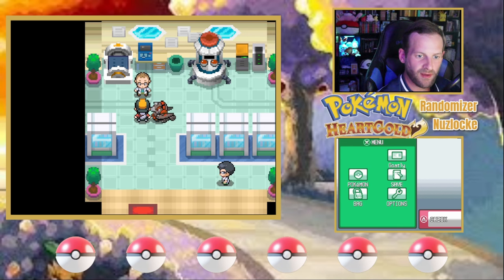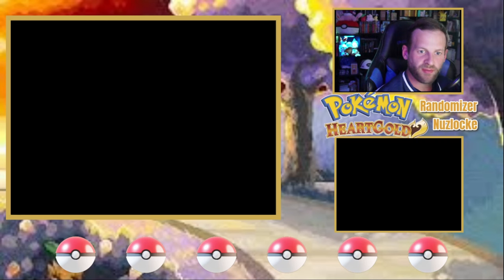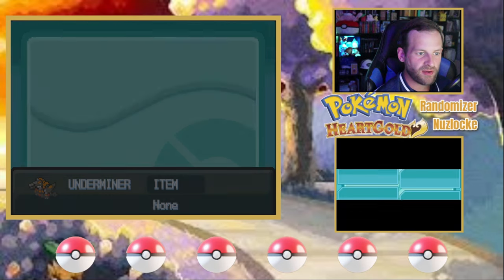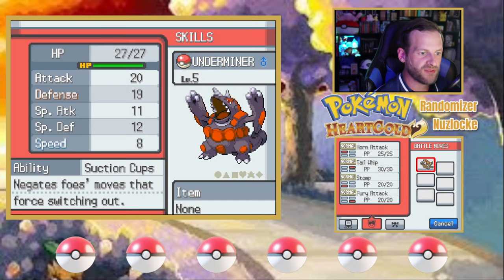Let's take a look at the ability of the Underminer. Underminer's got Suction Cups — negates foes' moves that force switching out. That's kind of bad. That's not great. That's actually kind of terrible.